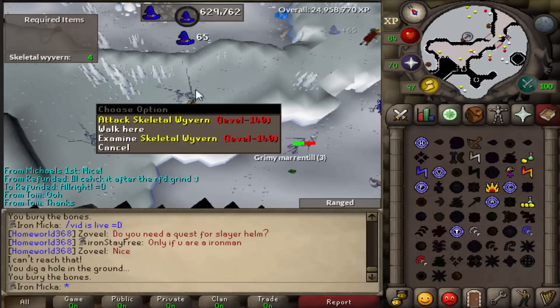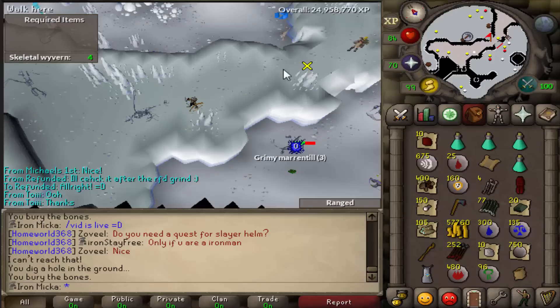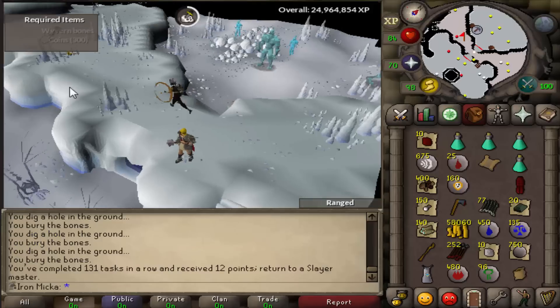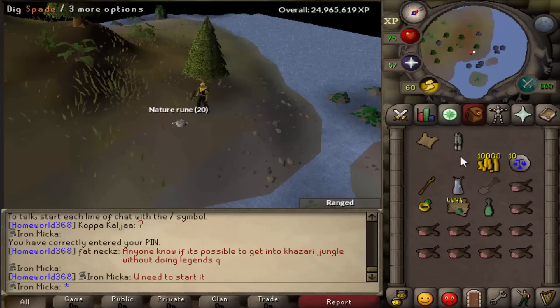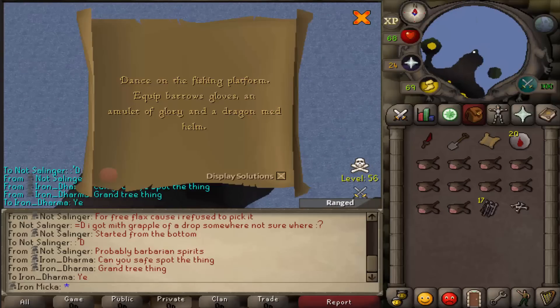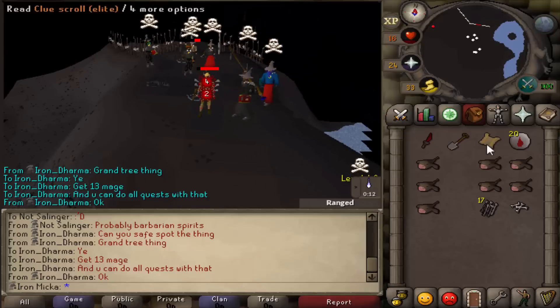I'm actually super happy — now I can use this instead of Rune Legs whenever I don't want to use Barrows Legs. So that is absolutely awesome. And there we go, another task done. We have an elite clue scroll to do. No... no, my elite!